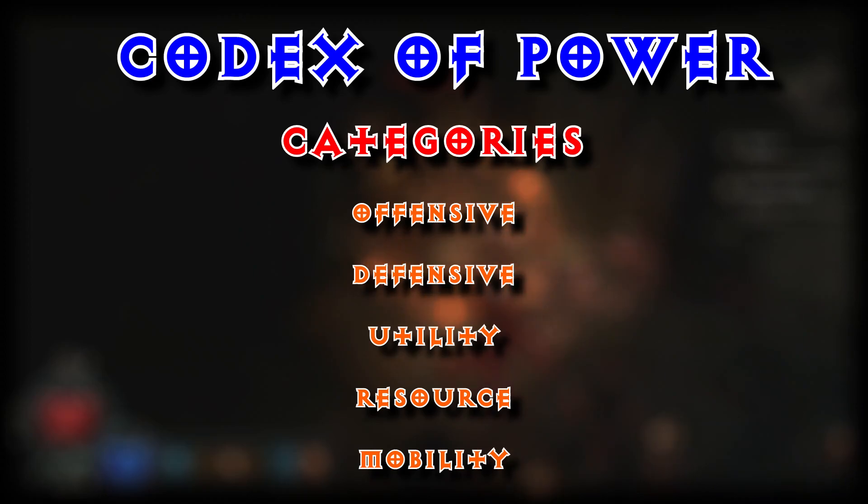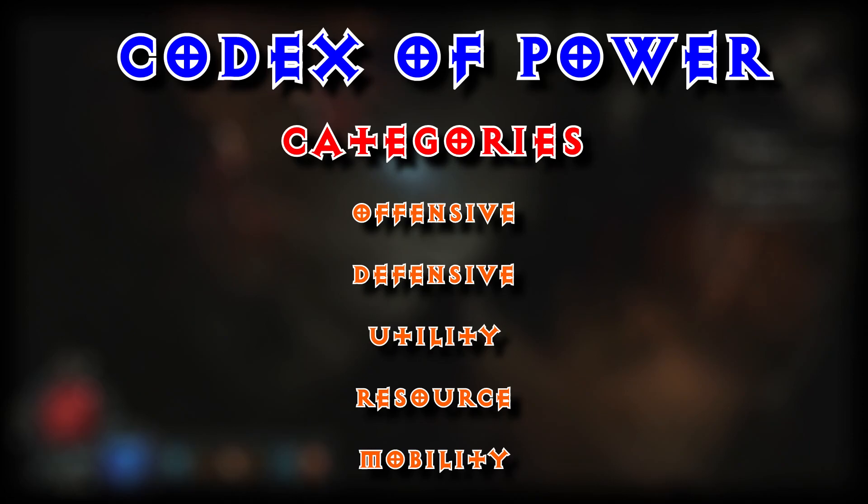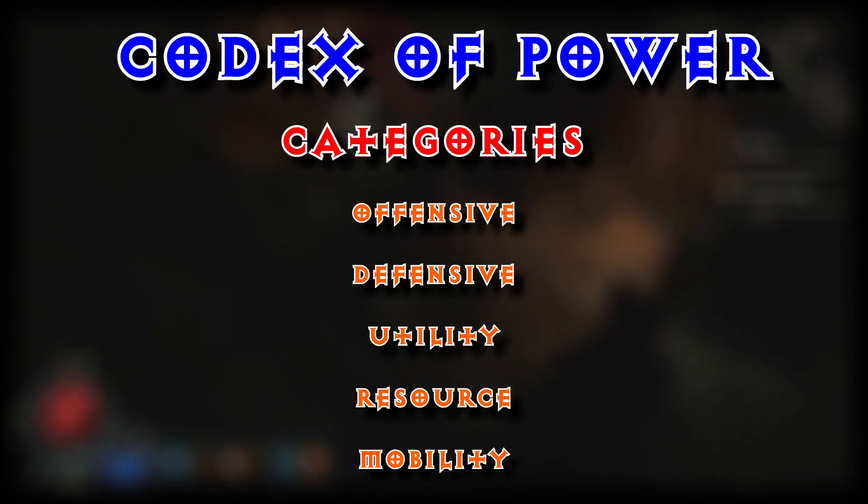And that right there are all the skills that you will need for your Sorceress. The lightning build is actually unbelievably, ludicrously strong. You can really control the tide of battle, decimate the enemies in front of you and leave them in a shock state. But that's not all — we are going to be using some aspects. These aspects are divided into offensive, defensive, utility, resource, and mobility. There are quite a few aspects that you can use under the offensive tree.